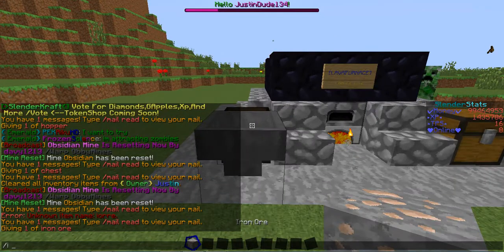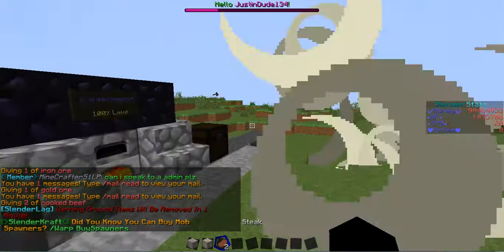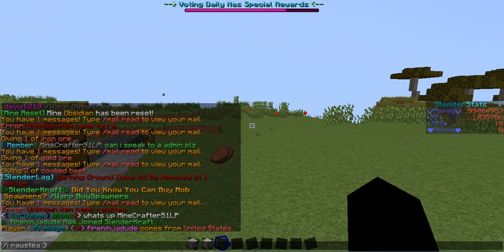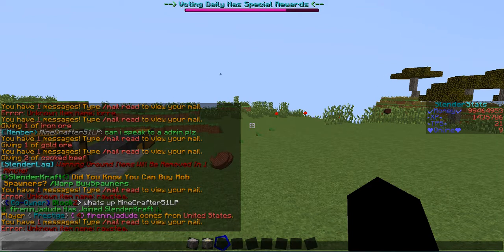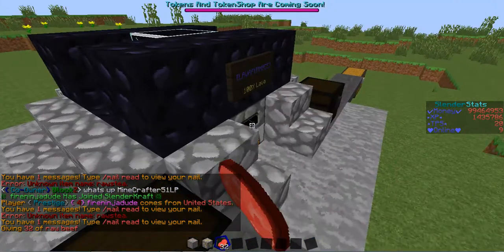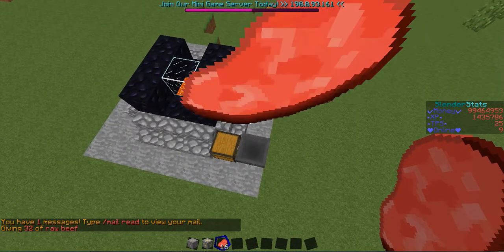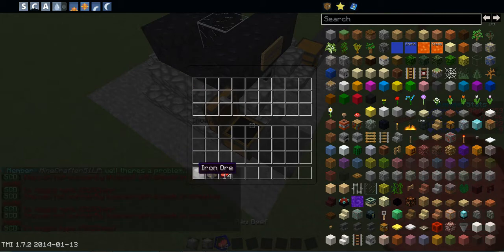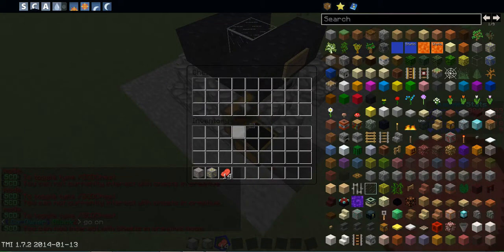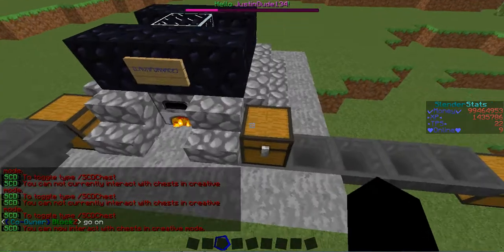For example, steak — oh, that's already cooked. Whatever you put in here — there's nothing in the furnace right now — whatever you drop in there, it will go in. I'm actually dropping items and collecting them fast, and it will go in there and then auto-smelt.